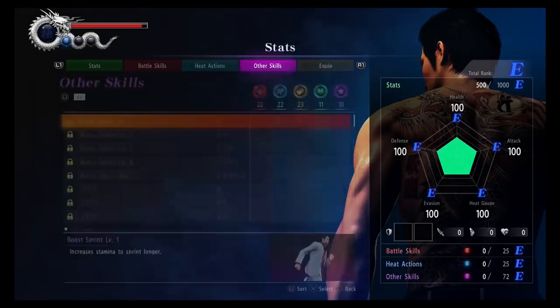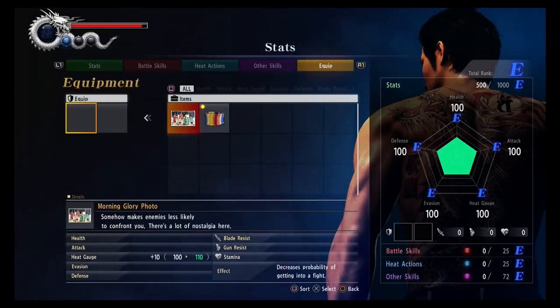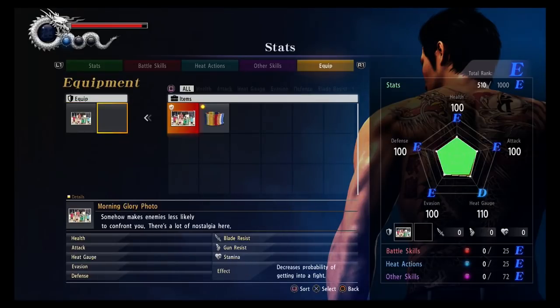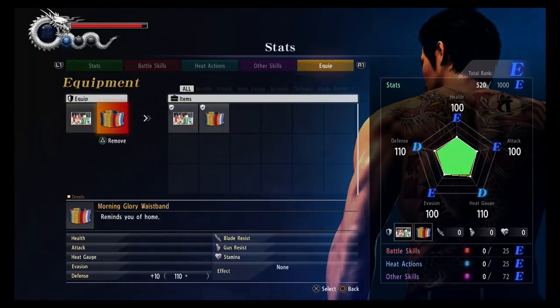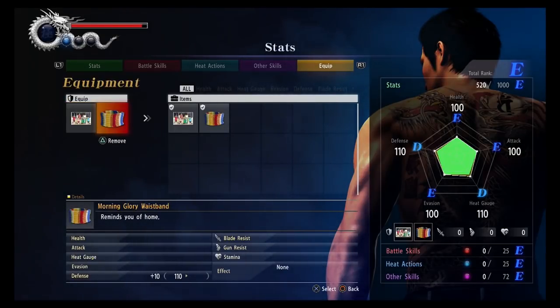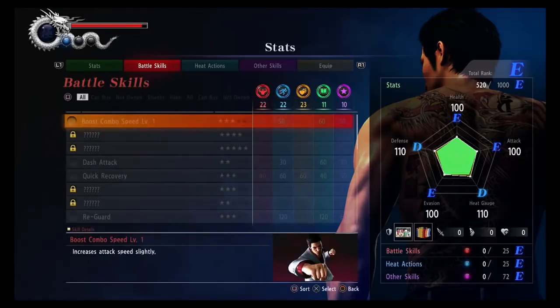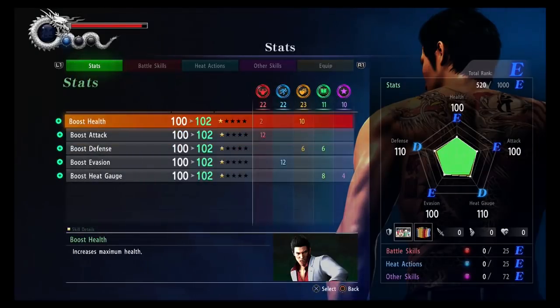The first thing I always like to do is come in here and equip these. I don't want to get into too many random battles — I kind of want to show off the city. So we're going to equip the Morning Glory photo, and this just gives you like a plus 10 defense, so it's a good little starter item. We do have some opening heat actions that I usually like to go for, but right now I think I'm going to get the attack boost.